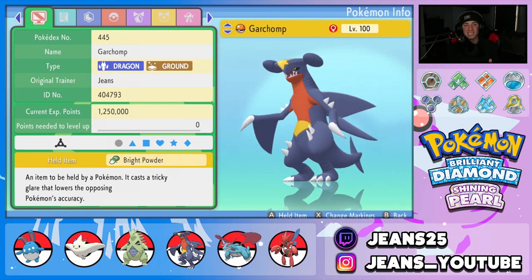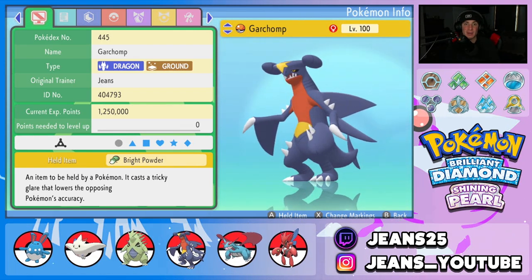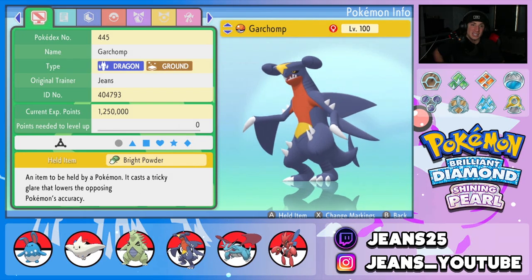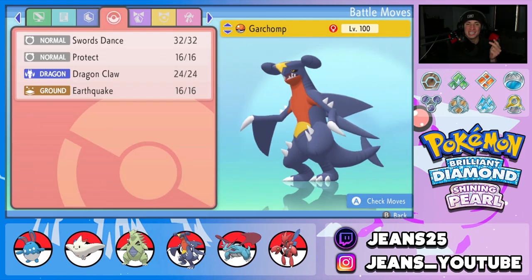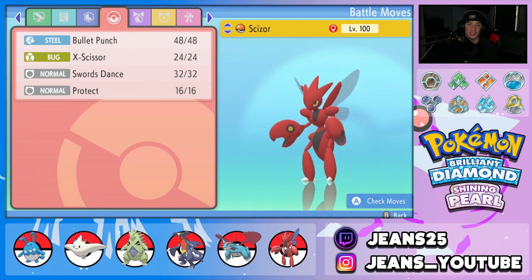Next Pokemon is Garchomp, which pairs super well with Tyranitar because Sandstorm pops out and Garchomp has Sand Veil as its ability, so evasiveness raises in the sandstorm. It also holds Bright Powder which lowers opposing Pokemon's accuracy. Combined, Sand Veil with Bright Powder means hopefully everybody will be missing this Garchomp. It's Jolly nature with a normal EV spread in Attack and Speed. Moveset is Swords Dance to set up, Protect, Dragon Claw, and Earthquake for STAB.